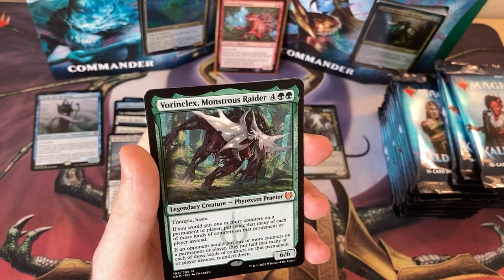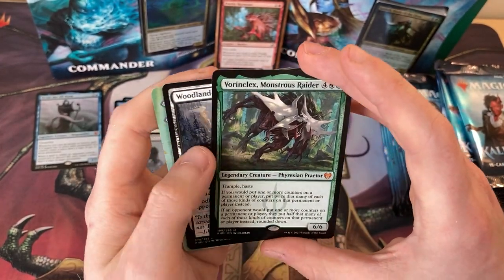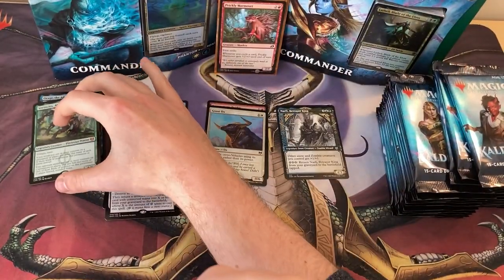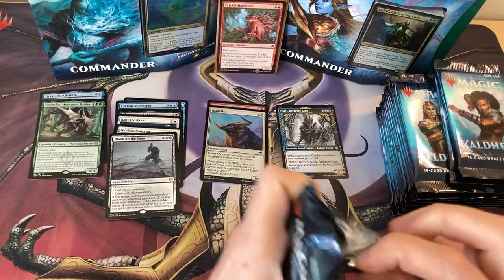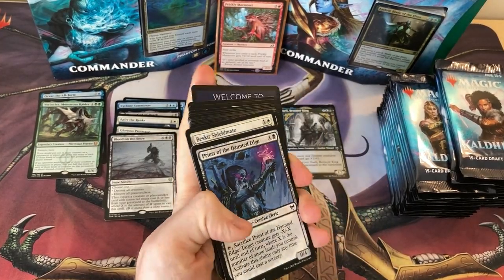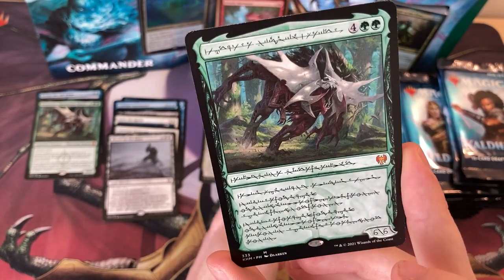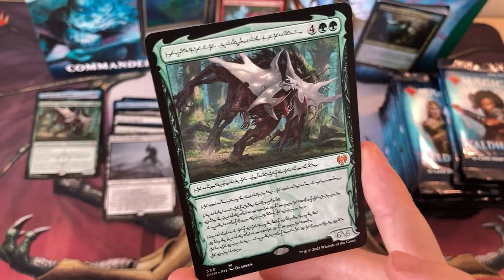I'm not sure how I feel about Vorinclex being in this set — it seems a bit easy, like we put Vorinclex in and everyone will love it regardless of the rest of it. But I am very glad he's here. That is wicked. Let's stick him with the Mythics. That's actually the second one I've pulled — the Phyrexian text version, which I pulled in a box yesterday that I did not film. What a shame. But that's incredible — put that in a binder, not trading that with anyone.